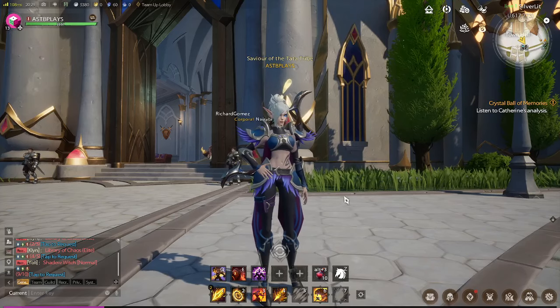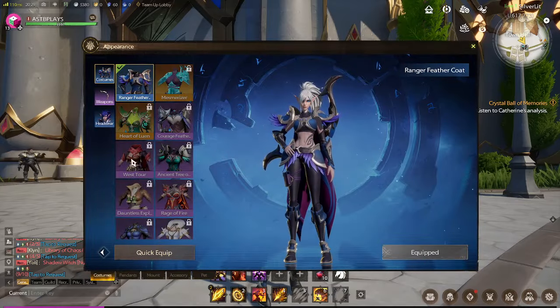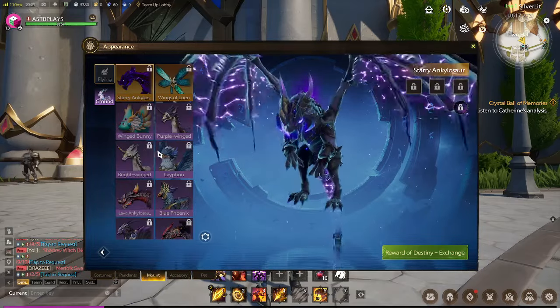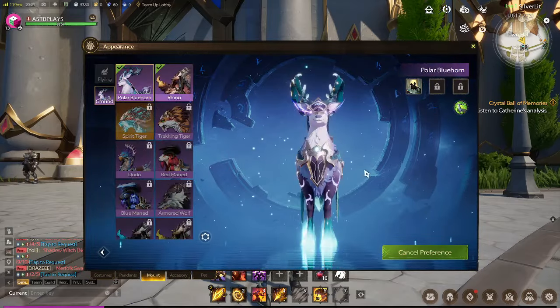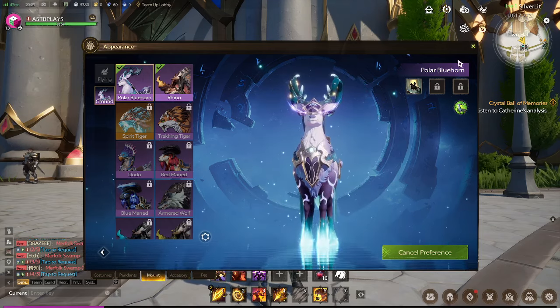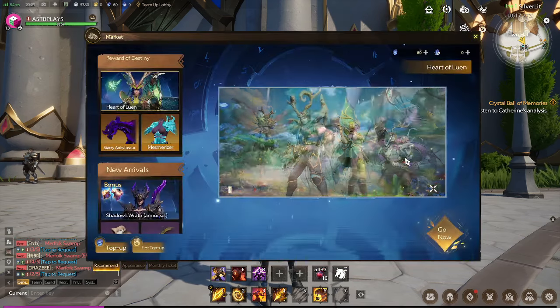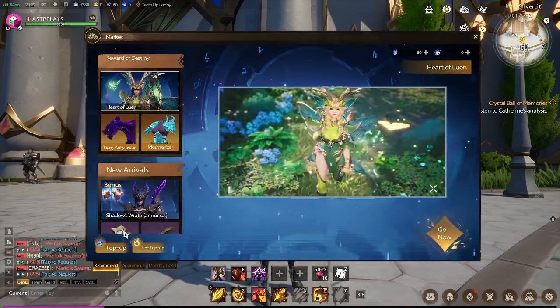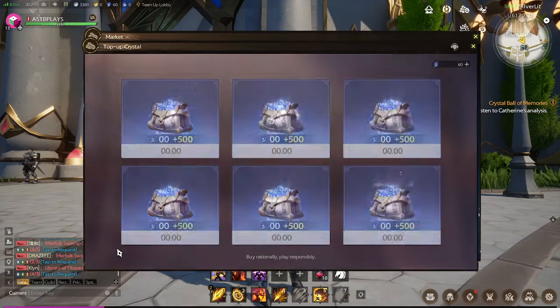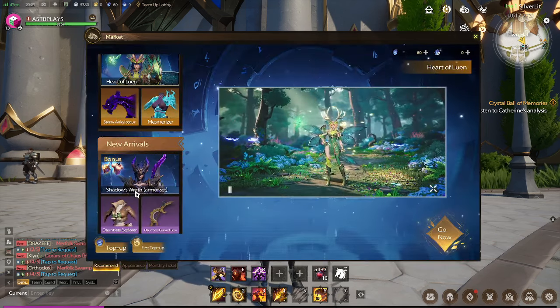What's up guys, welcome back to my YouTube channel. Today I'm gonna teach you how to get a free mount. So here we're gonna go to Mount, and this mount is free. The only thing you need to do is top up any amount — minimum of $1.99 or 50 pesos. You just need to top up 49 pesos and then you will get the mount.